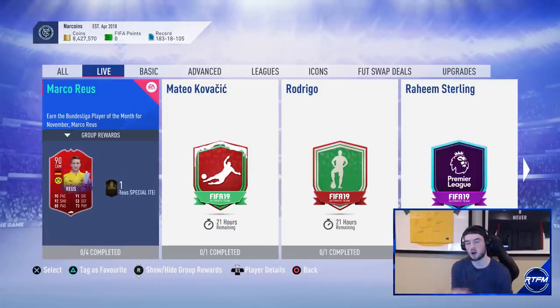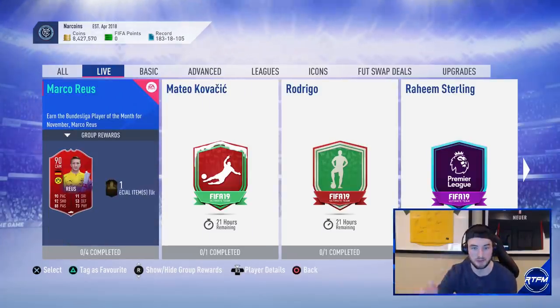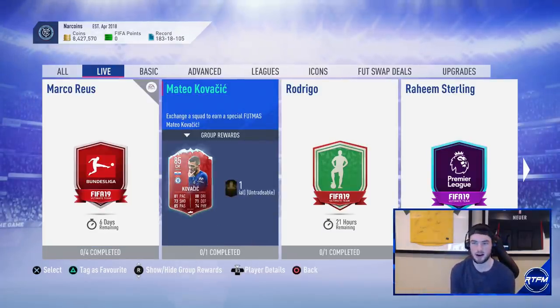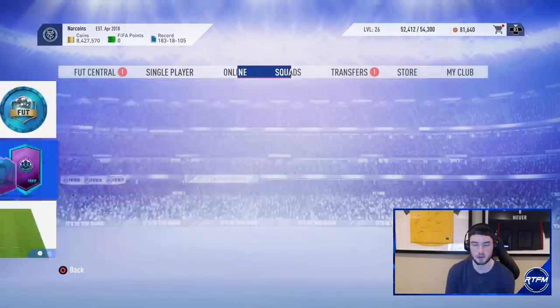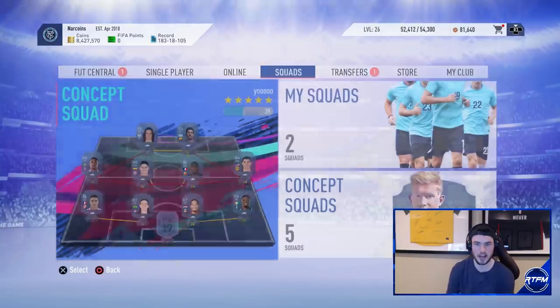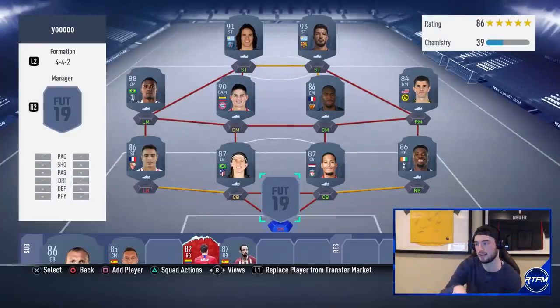In terms of FUTmas today, I would pass on most cards except Kovacic, and Arias is a must-do — you have to complete Arias. Tomorrow expect potentially a Team of the Week SBC, maybe a new icon, and probably some more packs. These new cards are in packs for 10 days. This is day 8 of the FUTmas review — I hope you guys are enjoying the content. You guys are honestly the best. Appreciate everybody watching, and I'll see you in the next video. Peace out.